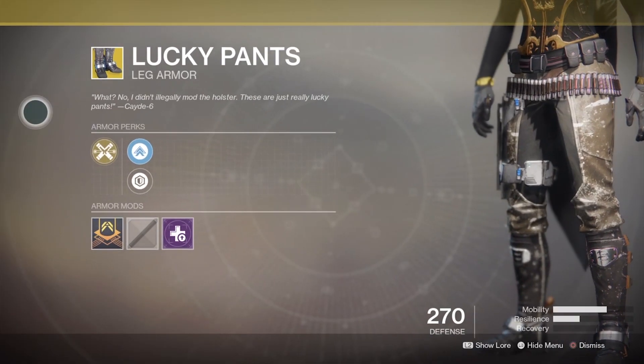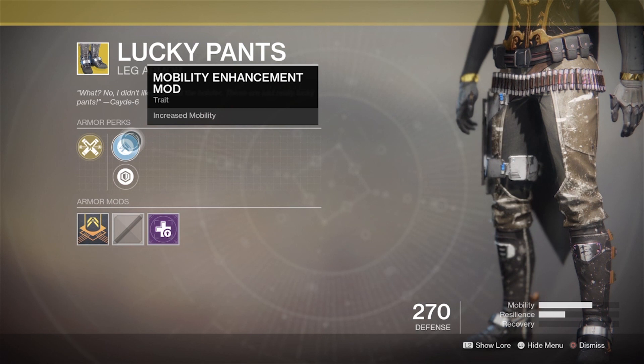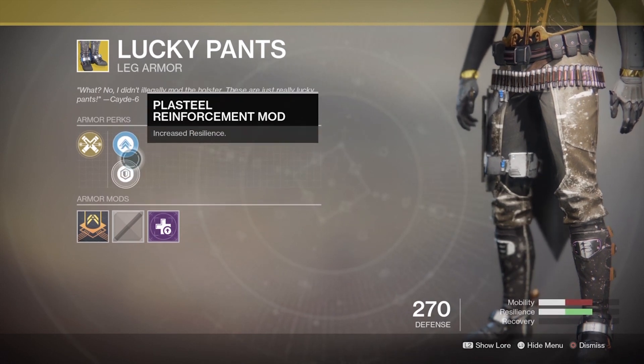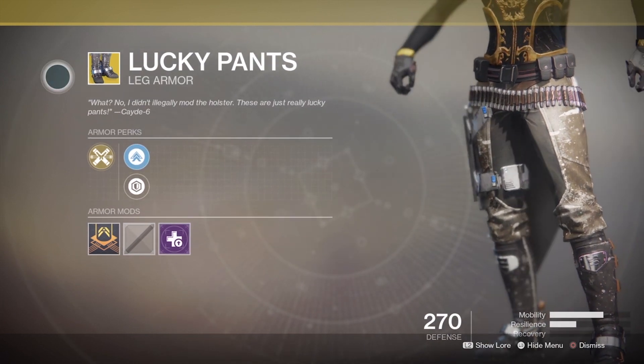As for the rest of it, only hunters will likely get mildly excited this week, and only if they're really into hand cannons, thanks to Lucky Pants for 23 shards. This leg armour is the only piece of gear we've not seen loads of before, and will increase hand cannon ready speed and initial accuracy. You've got to really love hand cannons.